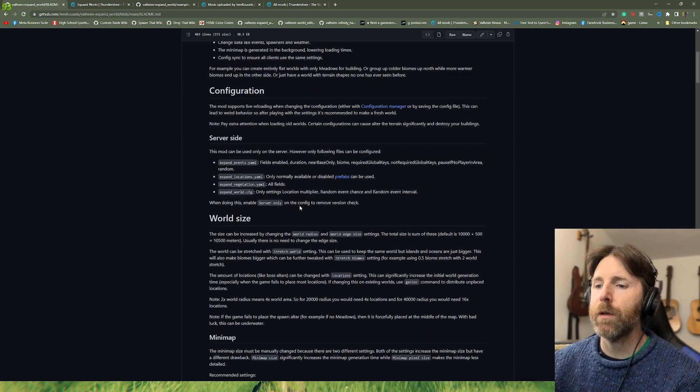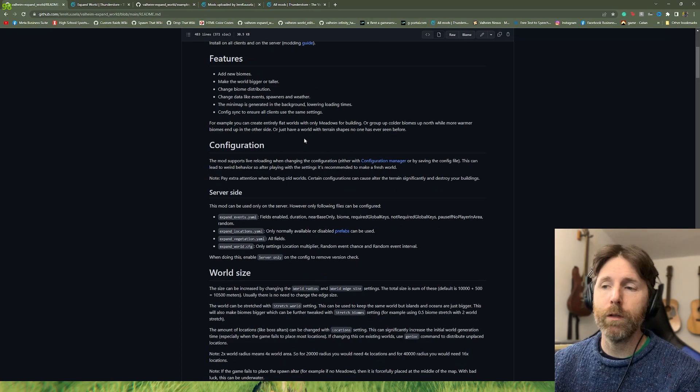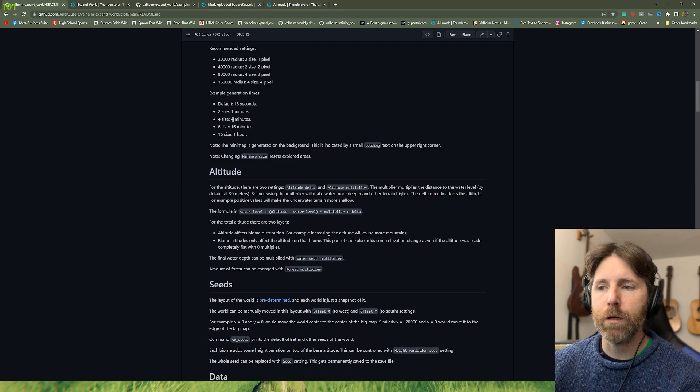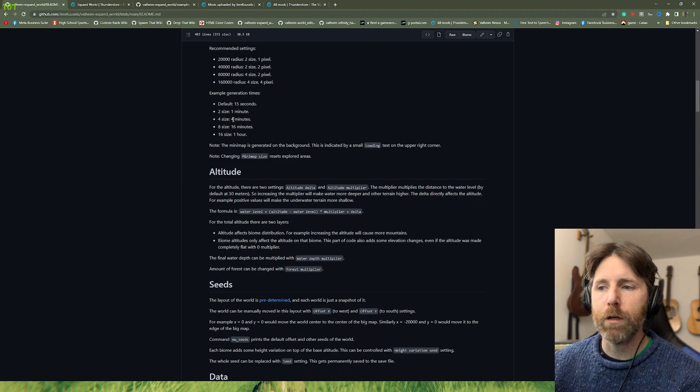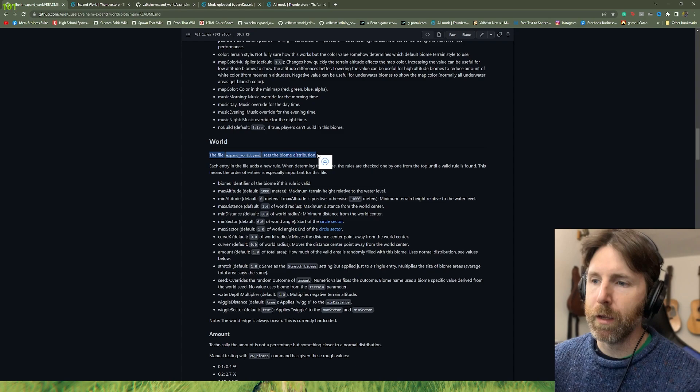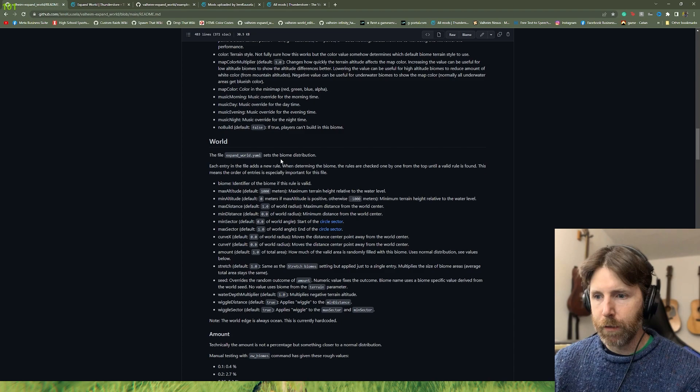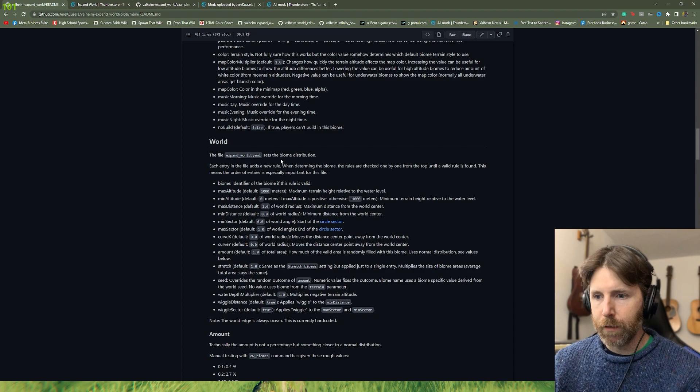I've gone to the Expand World Thunderstore page and clicked on Documentation. These are very complete instructions — you can figure out how to do anything here. The file expand_world.yaml sets the biome distributions — it tells the game to put what biome you want in what location. We have multiple options: biome is obviously the name; then min/max sector, which is the start/end of a circle sector — basically a pizza-pie slice.